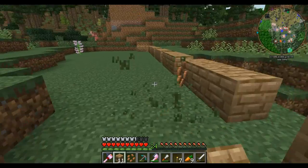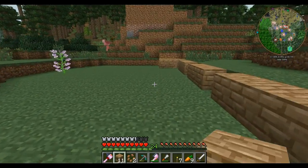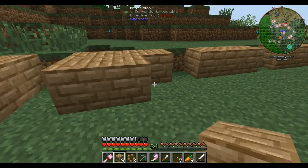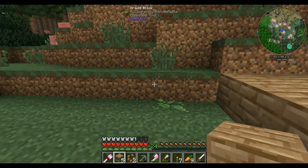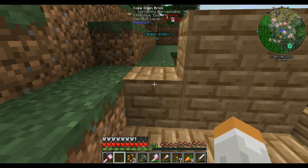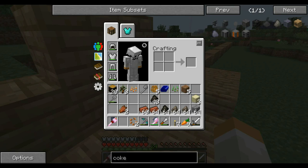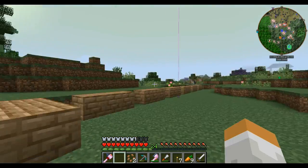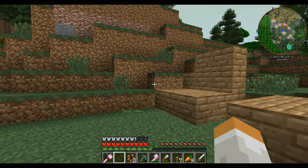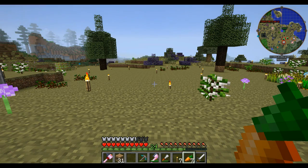I think eight of them will do for now. So we'll go ahead and build eight of them. We do not have enough bricks to make all of the coke ovens. That's it for that. We'll have to go ahead and go out, get some more clay, grind up some more cobblestone into sand, and I will be back.